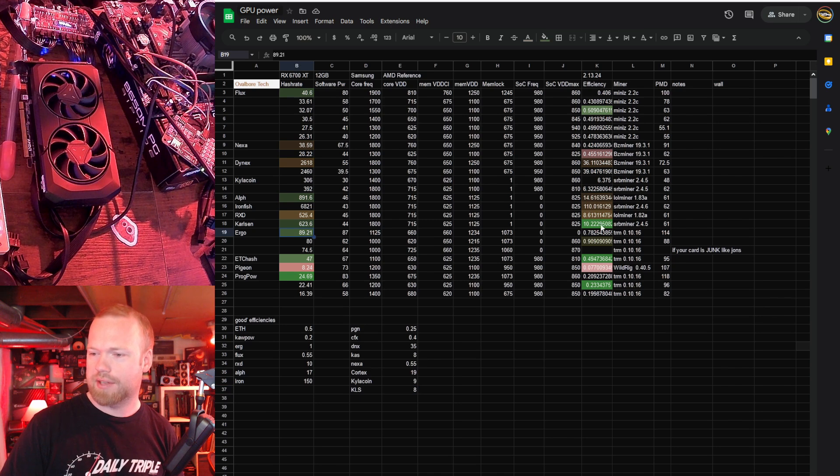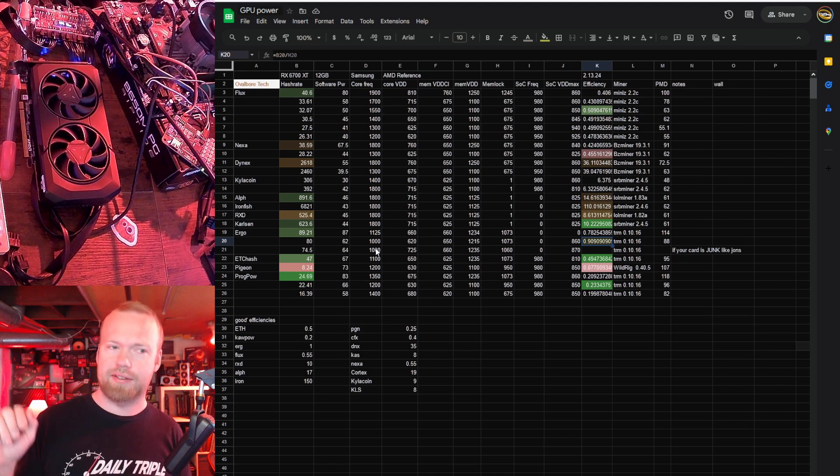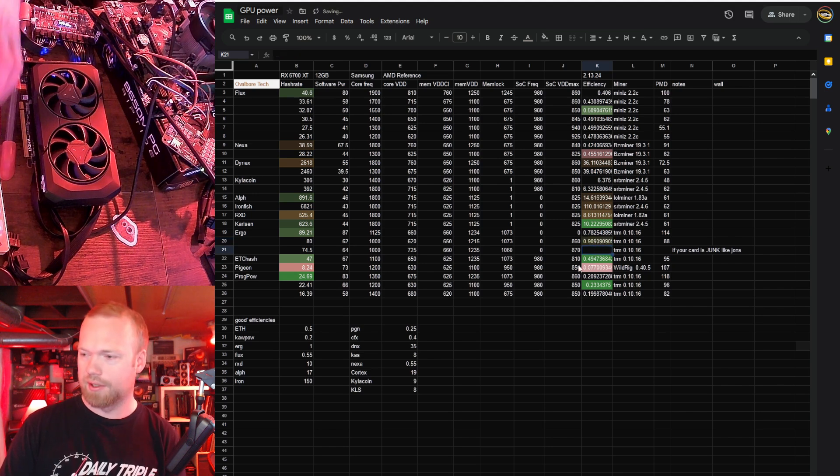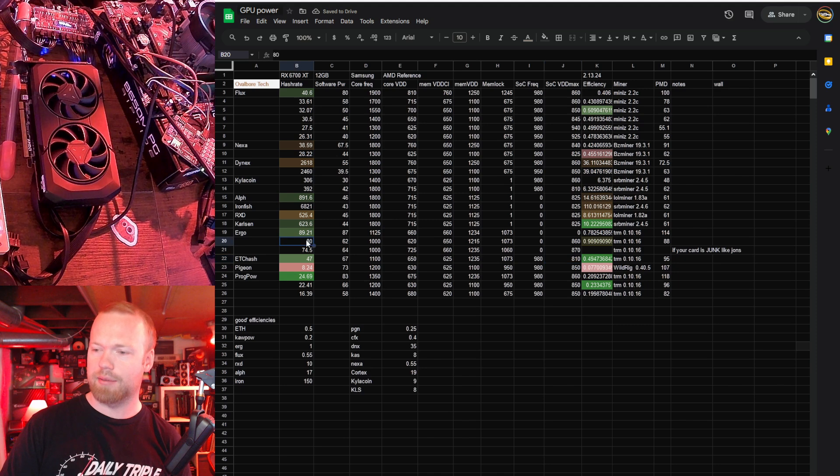Ergo — 89.21, so the hash rate's pretty okay. In order to get good efficiency, I had to spend a lot of time with this card because Ergo works the card very differently. It's a pretty low power algo, but it hits the card really aggressively. There's a lot of very simple requests instead of very few, very intensive requests. Ergo is kind of wild, and I'm very curious to see how fish hash will end up working because it does incorporate elements of Autolikos V2, which is what Ergo uses. We did ultimately observe 0.9090 efficiency at 80 mega hash, which is okay.